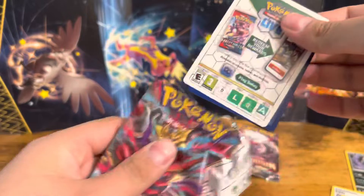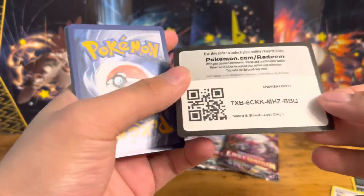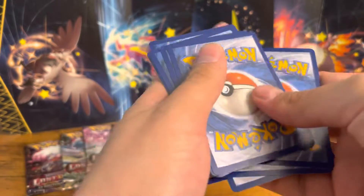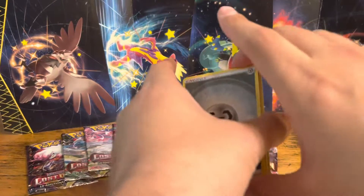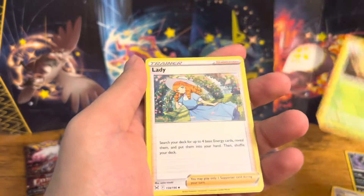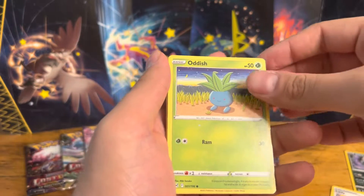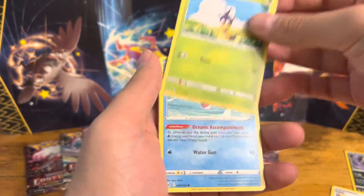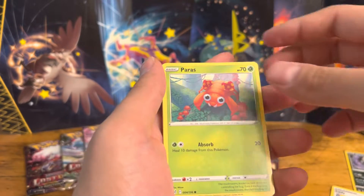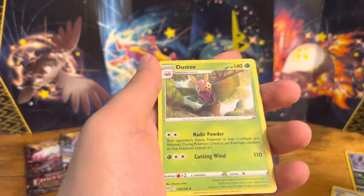Going to pack number two. Here's the code card. We're going to do four to the front again. These packs are straight out of the booster box, so they are looking kind of crisp. Here's an Energy, Silcone, another Lady, Lampent, Oddish, Blipbug, Finian, Hissrin Zorua, Paris, Reverse Hollow Magerna, into a non-hollow Dustix.